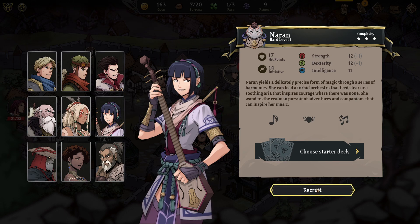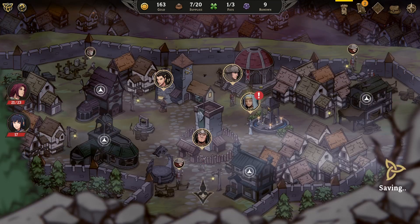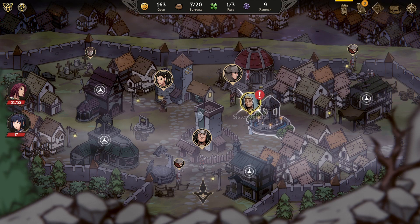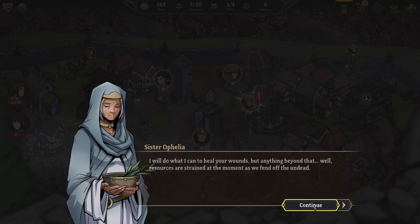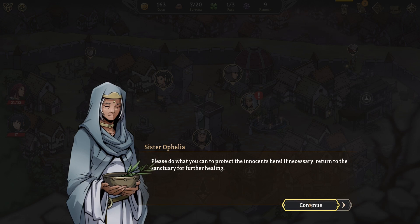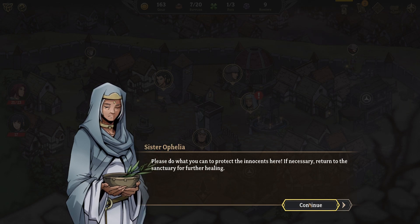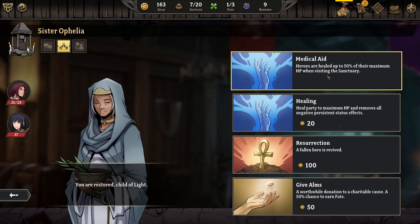We'll go ahead with Naran and recruit her — Bard level one. You leave the guild hall, new companion in tow. Humble beginnings, but a beginning nonetheless. Now we've got Sister Ophelia: 'By the light, you look like you've seen better days. I will do what I can to heal your wounds, but resources are strained as we fend off the undead. Please return to the sanctuary for further healing.' We can get medical aid here — healed up to 50% of maximum HP, or full healing to maximum HP with removal of all negative persistent status effects.